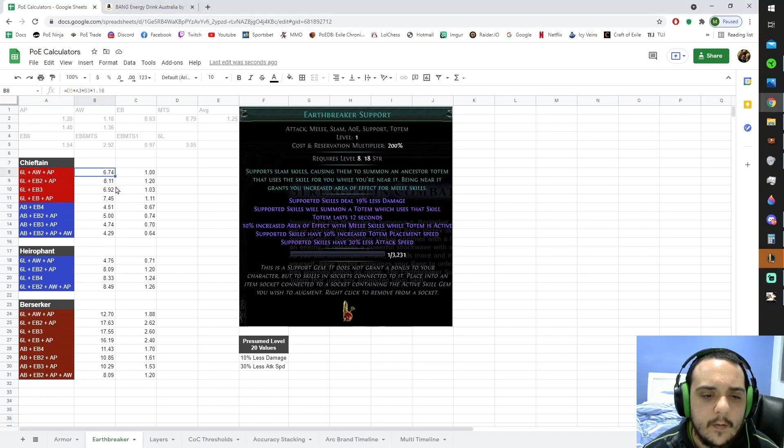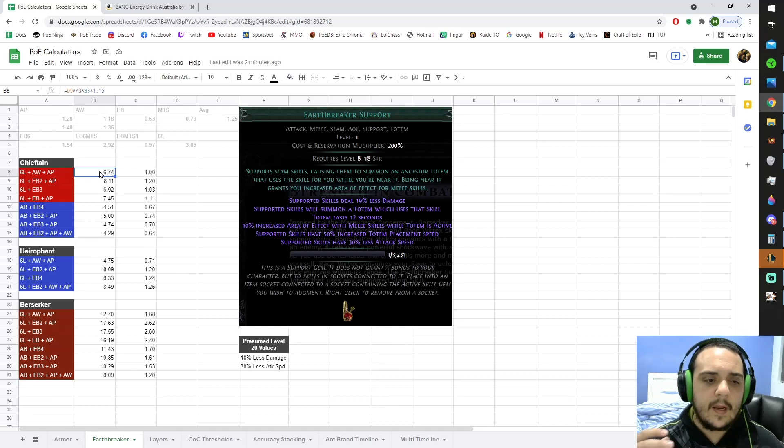Starting off with this line, which is kind of the baseline that we're using for all the other calculations. The number 6.74 represents basically the DPS assumption from just using a six-link slam ability with Ancestral Warchief and Ancestral Protector totem. The way you would do this is by having your six-link slam and then Ancestral Warchief and Ancestral Protector both linked to multiple totem support, so it would summon two of one and then two of the other. That basically assumes that your slam skill deals one damage, multiplied by 1.25 five times.